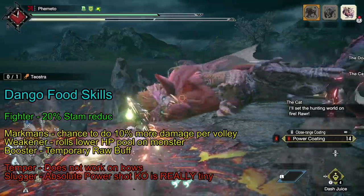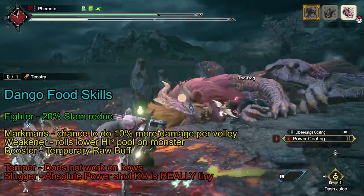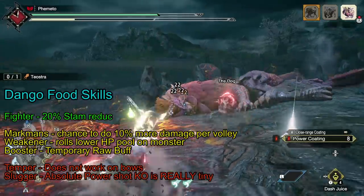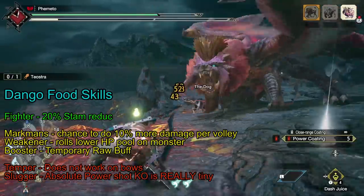For your other Food Skills: Markspin works — it'll give about a 20–25% chance to get 10% more damage per volley — and either Booster for a short raw buff, Weakener for reduced monster HP, and of course Dongo Fighter.